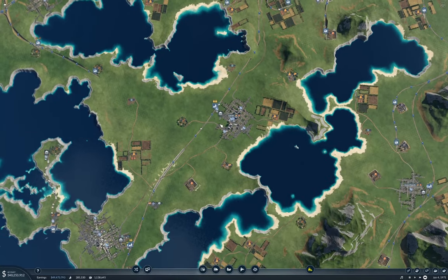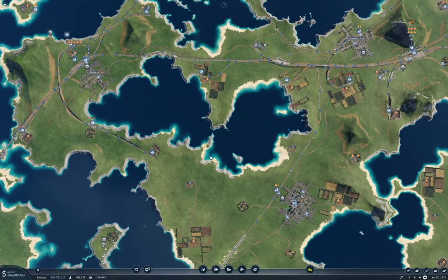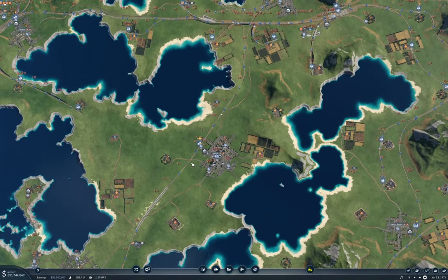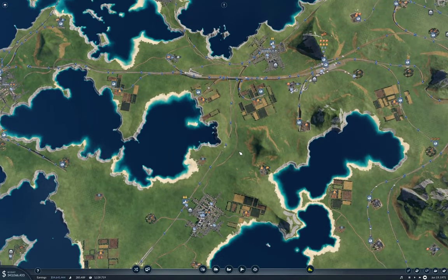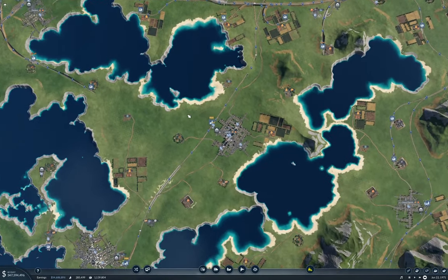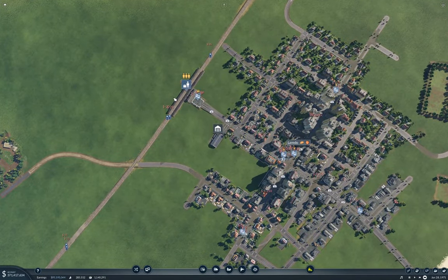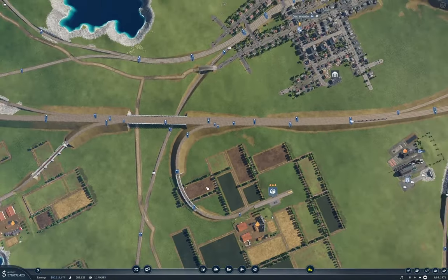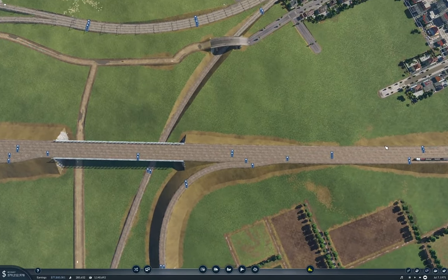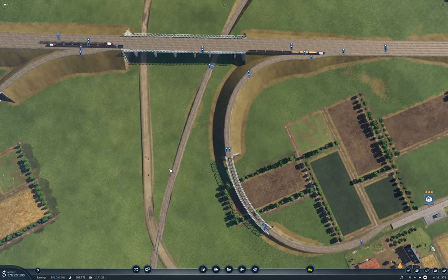That looks like where I'll be concentrating effort next time — setting up a hub in here. The question is how to bring the hub in, where to connect it. That'll be a problem for next time. I might actually attach the hub to the Laredo station. I could bring a track off the interhub lines here, come under the bridge and snap onto here.